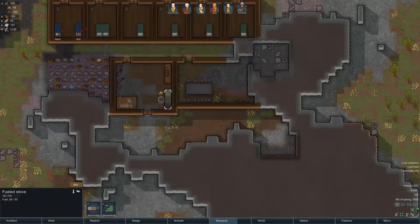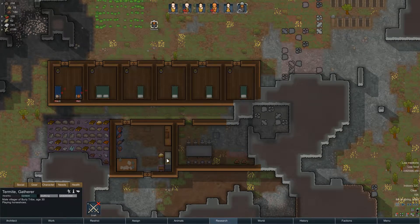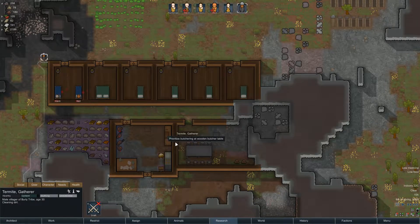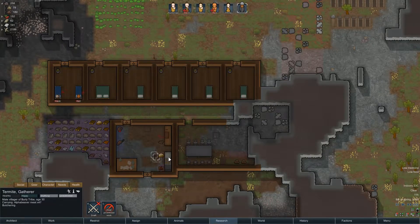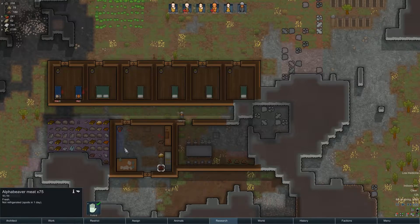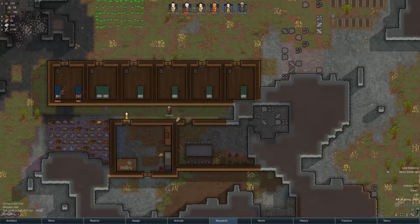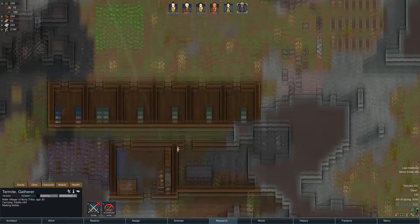We definitely need — why isn't anyone butchering? Let's get termite. Oh, I suspended it, that's why. Oops — that's my bad, guys. Then you can actually even go cook after the creatures are butchered. Good timing on that new alpha beaver. Oh, you're making — oh, nice. Good job, guys. There we go. Awesome.